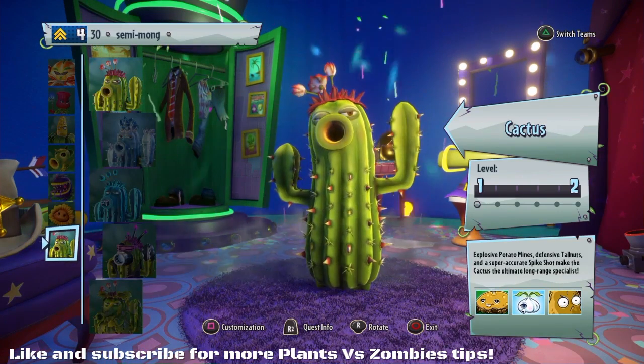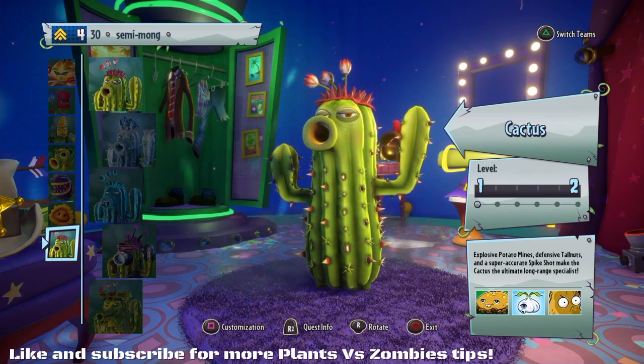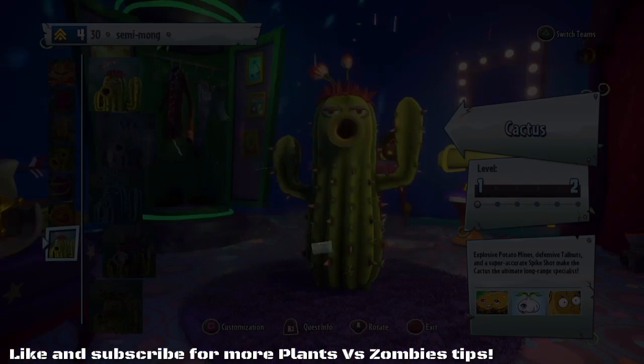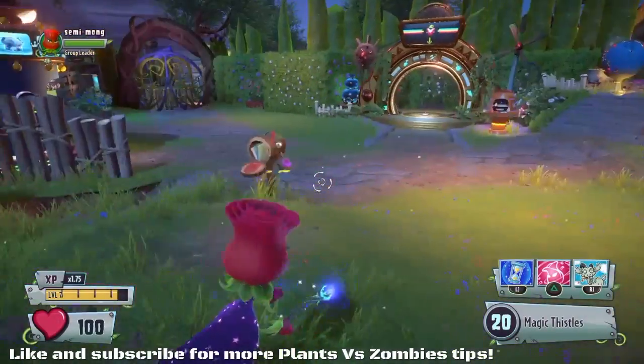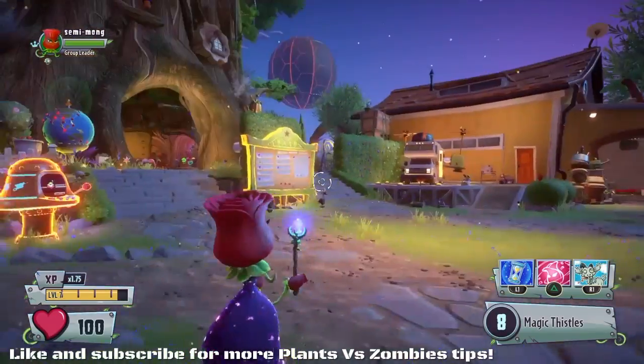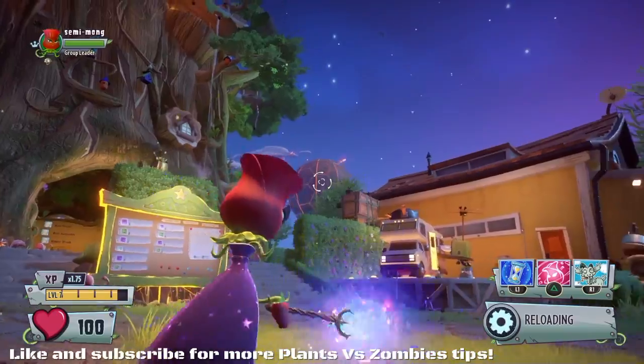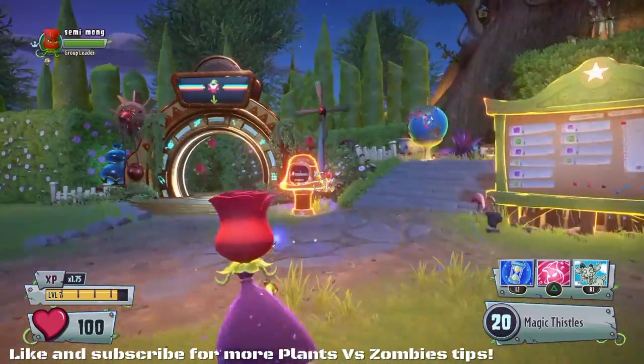There are so many aspects in Team Vanquish that you have to consider. But then again, it's a simplistic game of you either kill the enemy or they kill you. So when it gets down to it, it comes down to the core aspects of the game such as speed, health, and the damage you're outputting. I hope that has helped you out and you've picked up a few tips, ideas, and inspirations for characters you can use and tactics you may take into Team Vanquish.